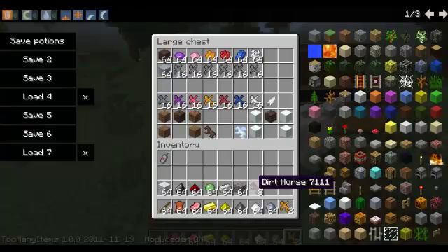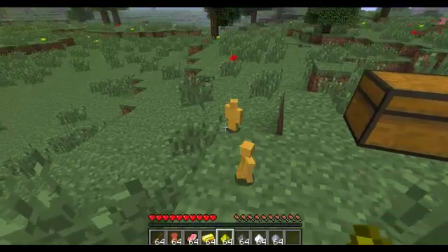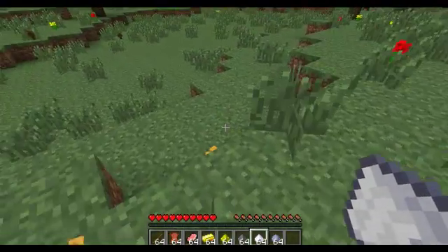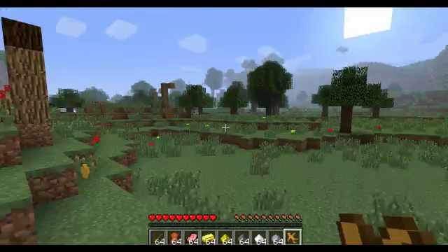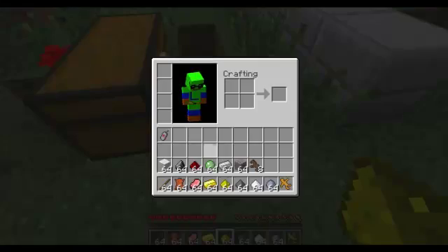I'll just show you what they look like. If you right-click on them you can see their view. So we can equip them with all this stuff.